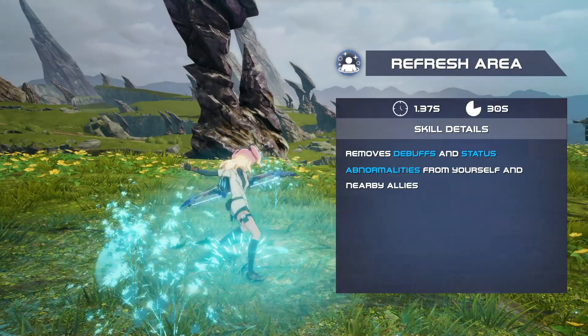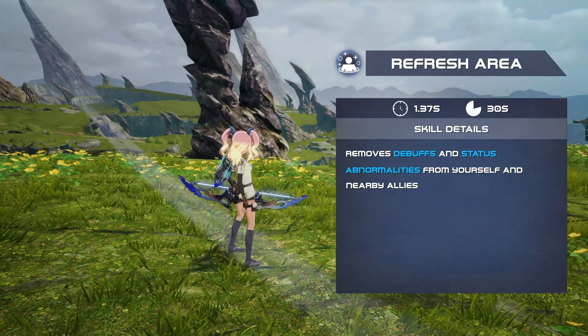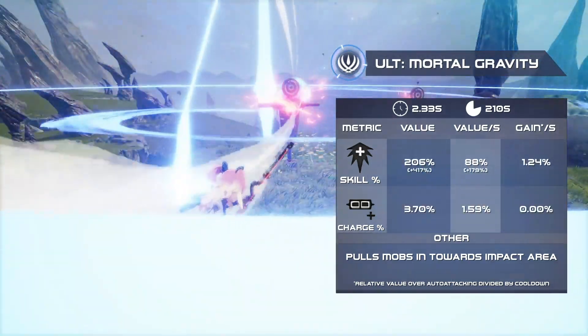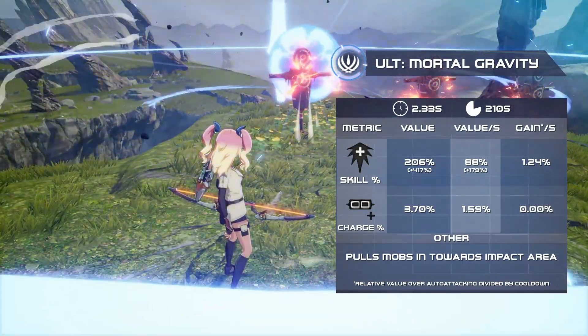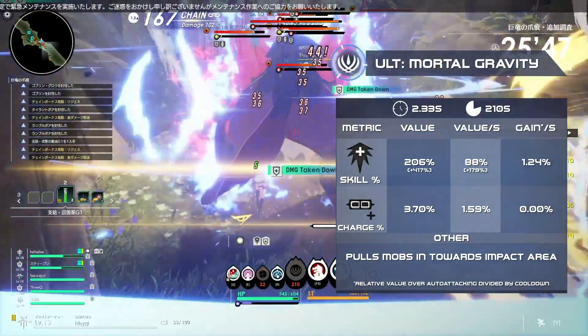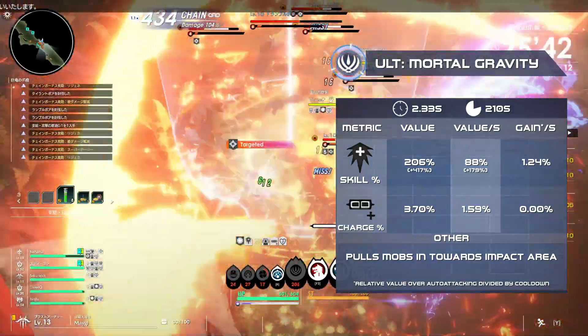Refresh Area cleanses debuffs on yourself and allies in range. Finally, your ultimate, Mortal Gravity, deals damage on impact and then 17 hits of damage in a large AoE around the impact area while pulling mobs in. None of this damage can hit weak points.